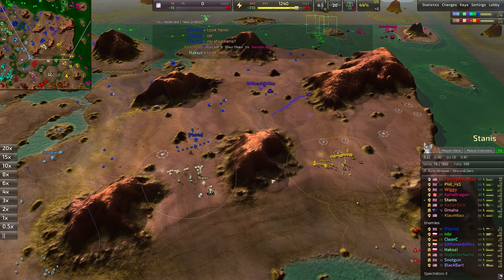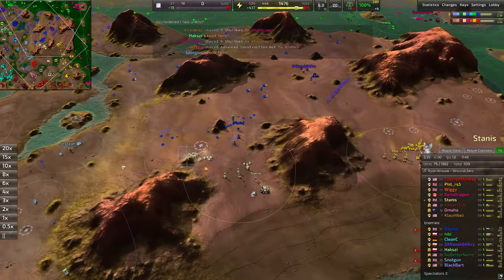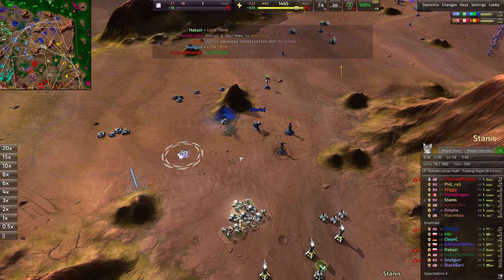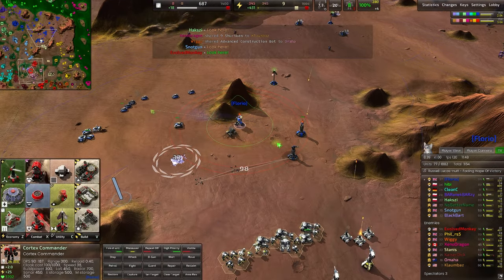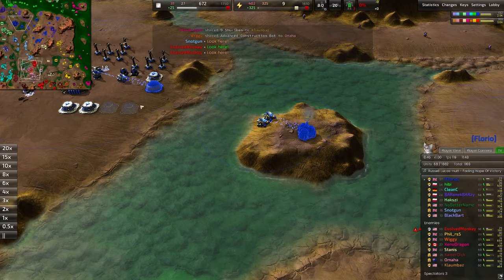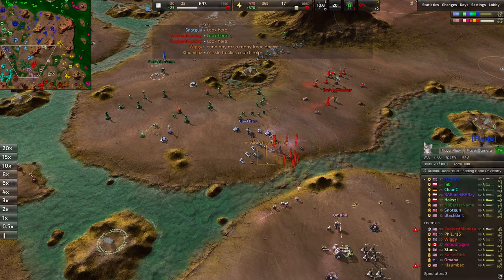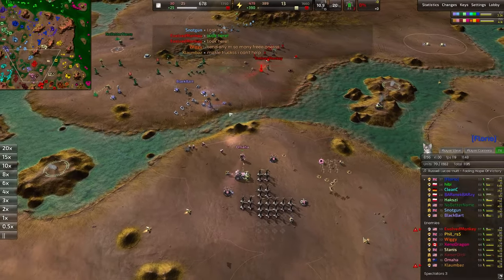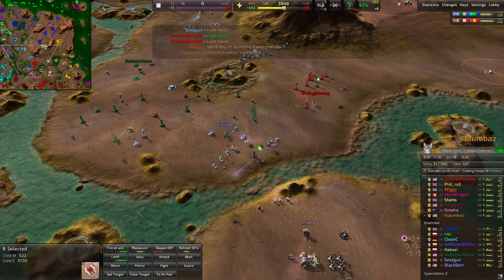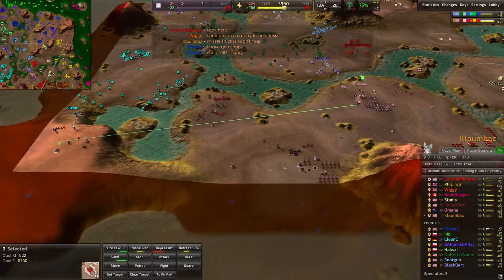Just peeling it off from the front lines and sending it on a little run-by — doesn't take a whole lot, but it's enough to throw a disruption into Snotgun's main economy. Love the name Snotgun, by the way. Shellshockers are going to be more than enough to throw off Florio's defenses, forcing a retreat. Energy stalling because we're going for a Geo here — when that Geo comes up it'll solve the energy problems, but you're pretty much always out of energy when going for a Geothermal. There's basically no way around it in the early game.